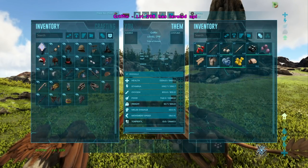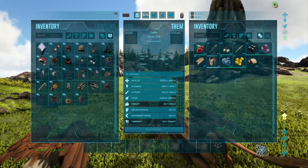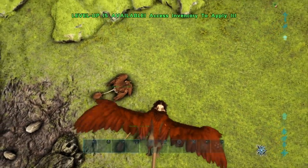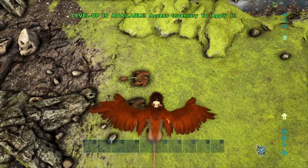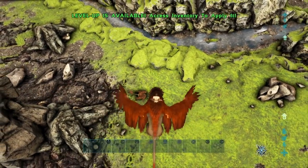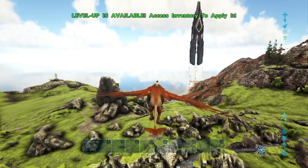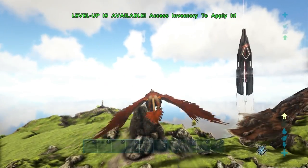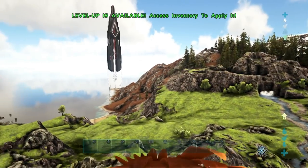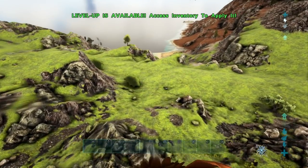I'd easily take stamina up to 1200. Don't worry too much about your health — if you've got about 5k health you'll generally be okay, because essentially what you can do is hit-and-run tactics. You can fly up, dive bomb them, hit them, and then just fly away and get out of there. They are one of the faster flying mounts in all of ARK — as fast as Wyverns, but faster than Pteranodons.